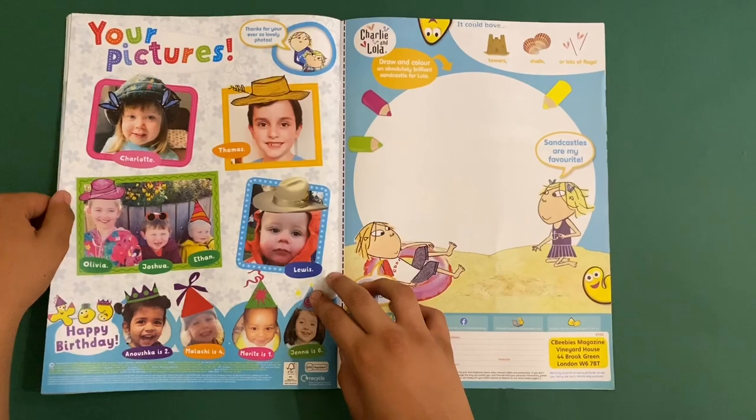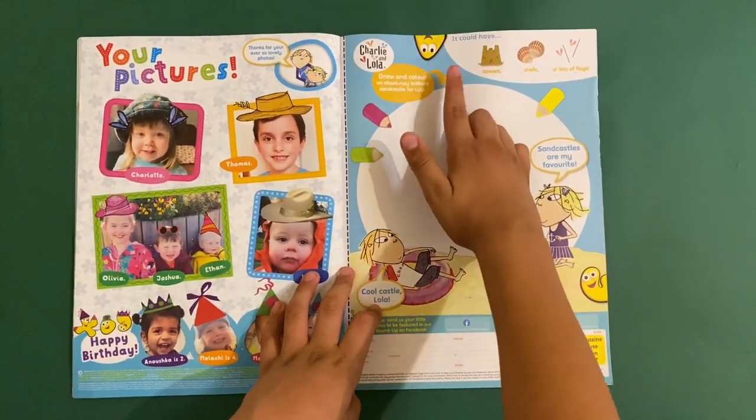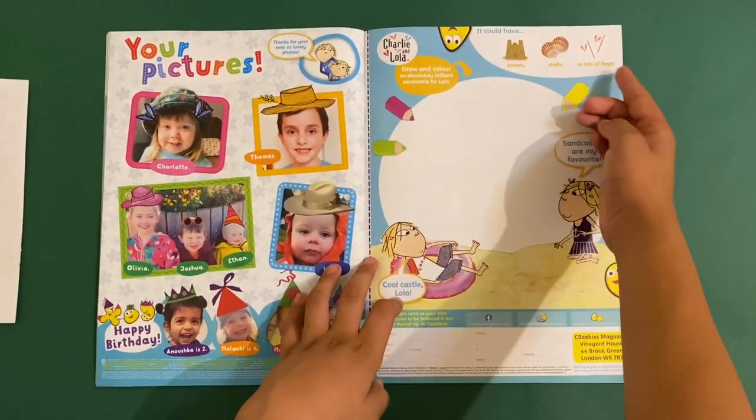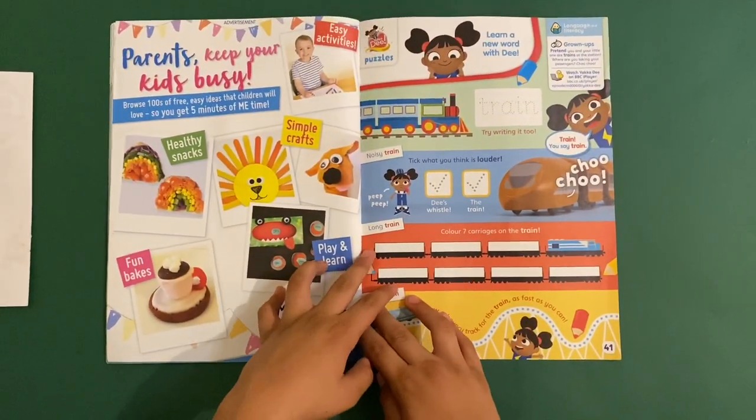And there's Charlie and Lola, and this is a page to send into the magazine. You could draw an absolutely brilliant sandcastle for Lola — it could have towers, shells, or lots of flags.